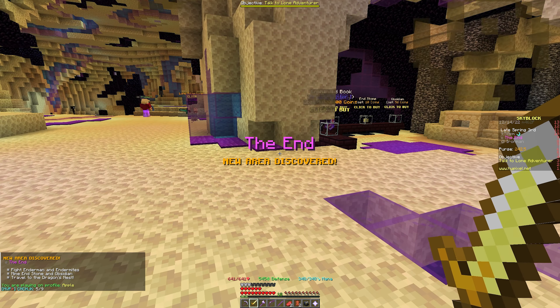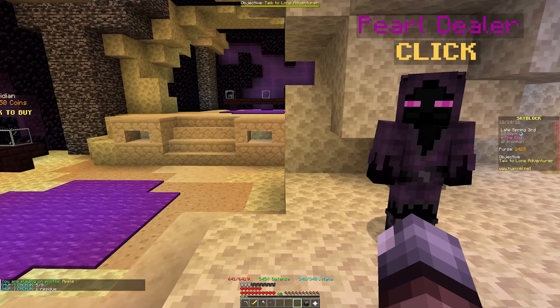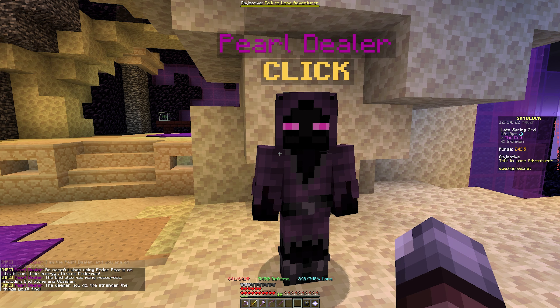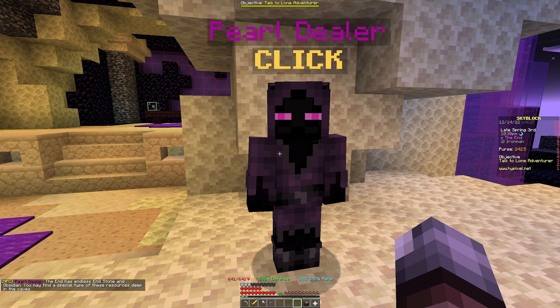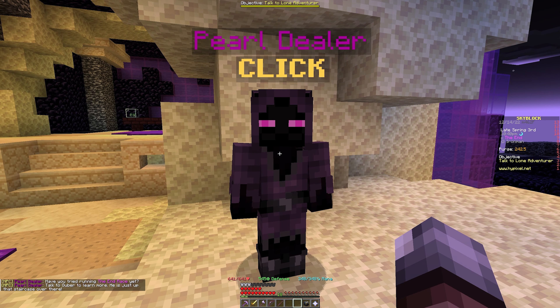First time here on this character, though I've been here on another one. There's a vendor over here — the Pearl Dealer NPC. He says: 'You've reached the End, though this is only the beginning. Be careful using ender pearls on the island, the energy attracts endermen. The End has many resources including end stone and obsidian. The deeper you go the stranger things you'll find. Have you tried the End race yet? Talk to Goober up the staircase.'